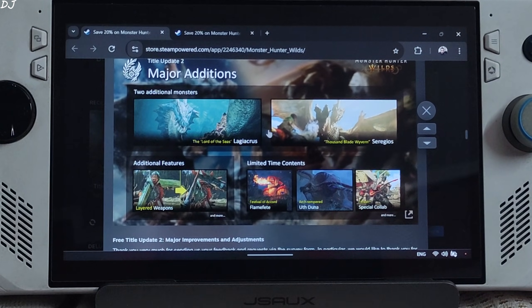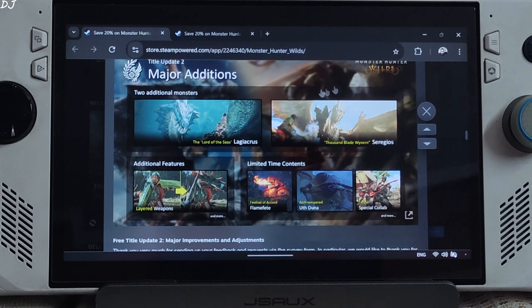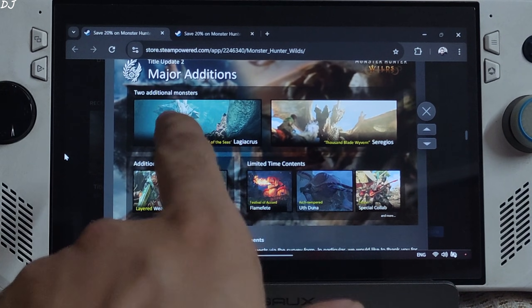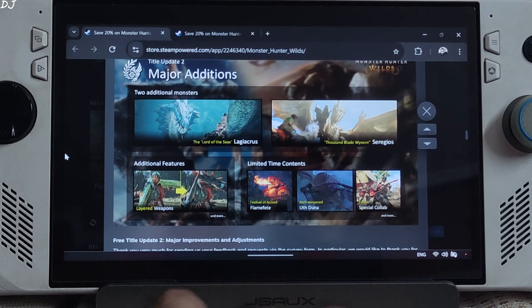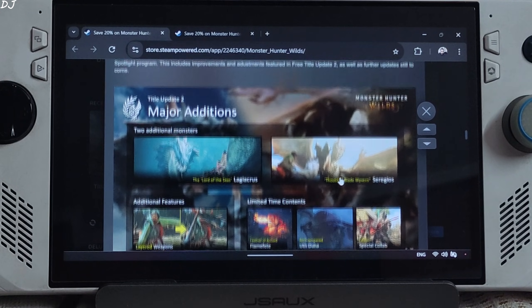Welcome back guys. The second major update for Monster Hunter Wilds is now available on PC. It weighs around 6GB in size, adds two additional monsters, includes layered weapons — now we can change the looks of any weapon while keeping the stats and abilities of another — and includes some limited time content.